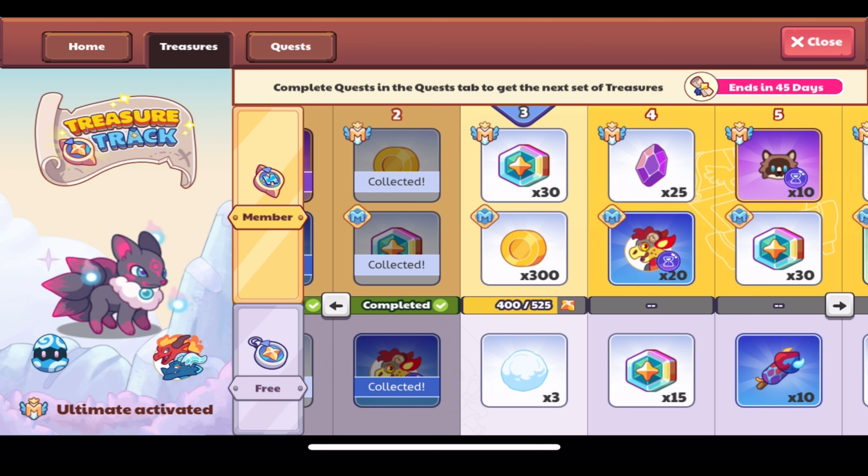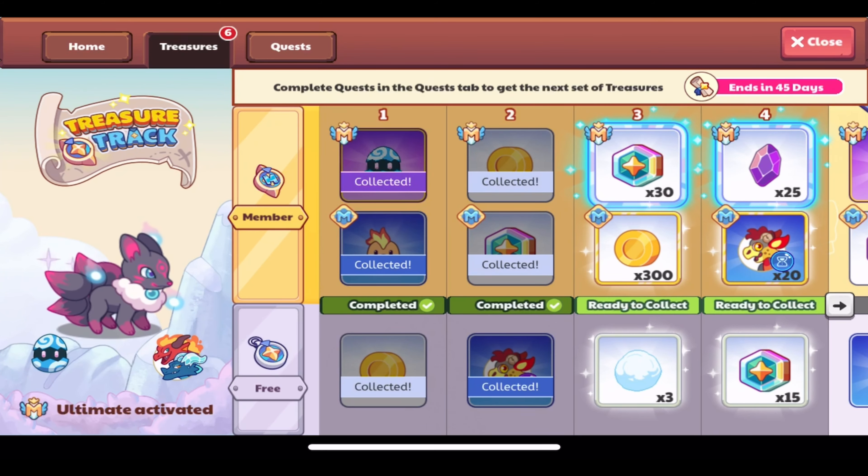We'll be going through this pretty fast — with such little points required for each treasure it won't take much time. We've completed the next two treasures, three and four. We have three snowballs to collect, 300 gold, 30 magic coins, 15 magic coins, 20 morph marble Farias, and 25 Titan Shards. The top row of treasures is for ultimate members only, the second row is for members only, and the first row is free for everyone.